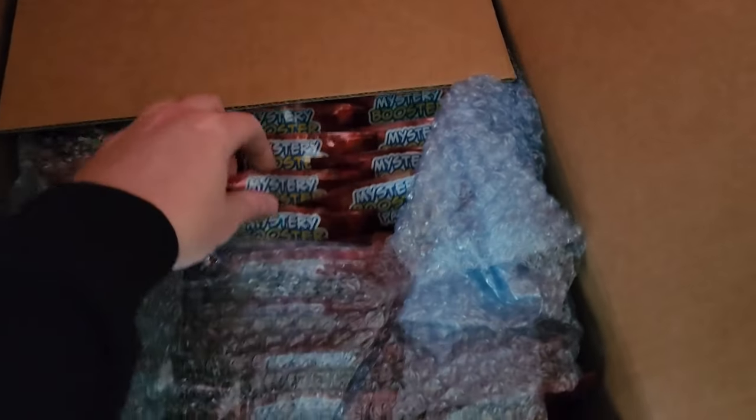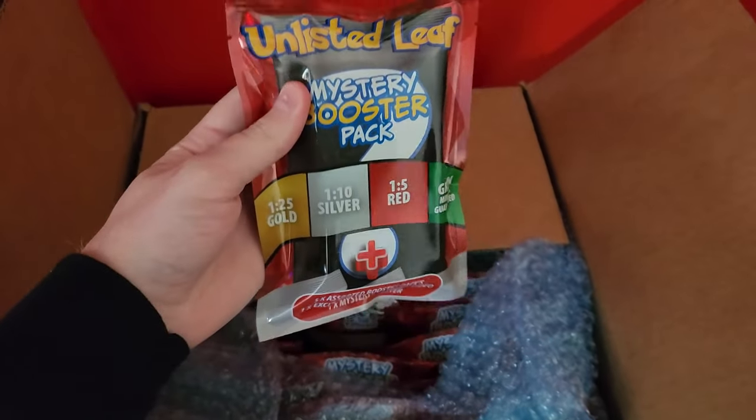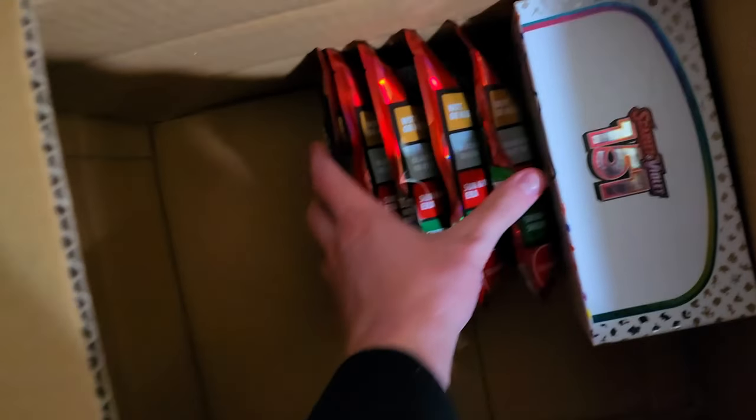Next up, we grab our Unlisted Leaf Mystery Booster Packs. These are fantastic, as Unlisted Leaf's team pre-packages these and sends them over to us, so restocking them really just takes grabbing them and going. It's also a nice bonus that these packs are only available in our vending machines here in Australia.